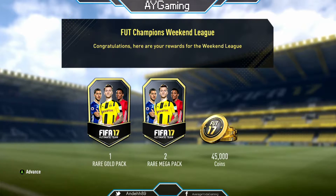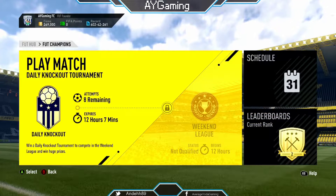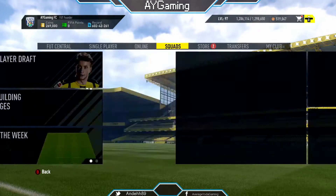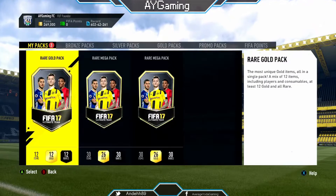So we get one rare pack, 45k coins, and two rare mega packs. That bumps us up to 269,000 coins. We've got two very strong squads now. I'll open the packs first and then show you the three squads I've got for the coming weekend.